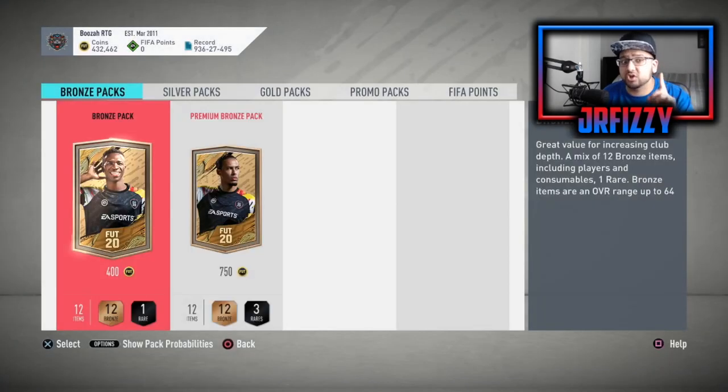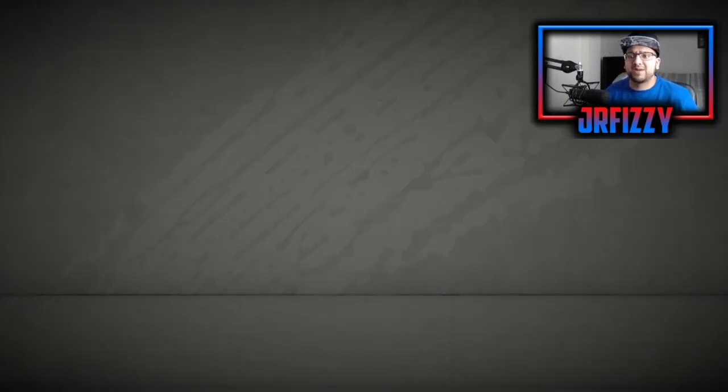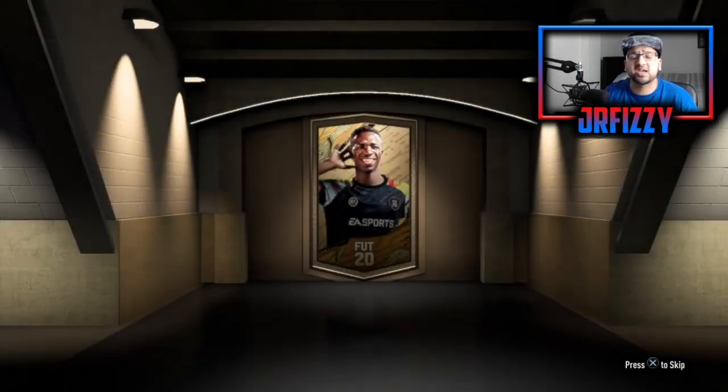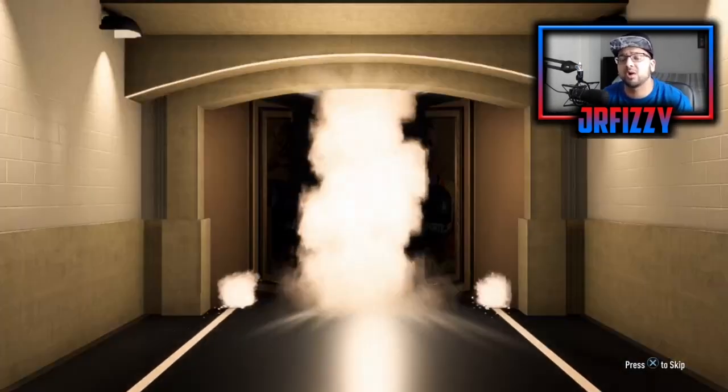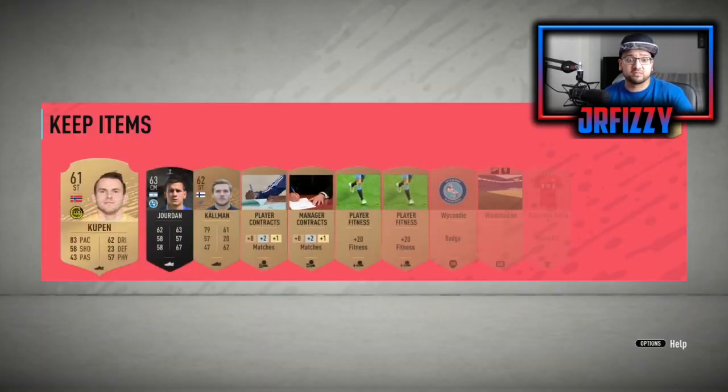In this video I'm going to fully explain how the bronze pack method works. I'm opening 10 bronze packs — only 10. We're at 432k coins right now, opening 10 bronze packs which costs 4,000 coins, and we're going to see how much money we can make. The aim is to hit these Carnival and Libertadores cards, and I'll show you how much they're selling for. You go into the bronze section and open the 400-coin pack.